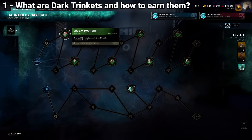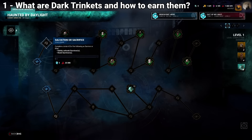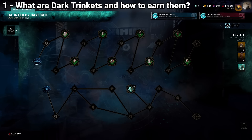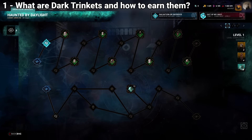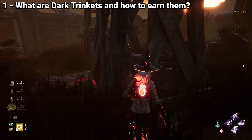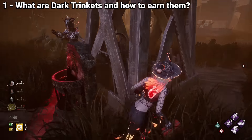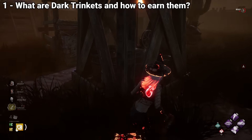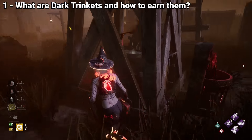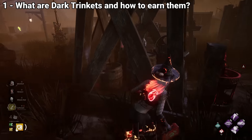Just like the last event, in order to get all the rewards you have to complete the event tome to earn dark trinkets so you can spend them in the event store. Additionally, this year we also get some extra cosmetics as part of the DBD Day event, which can be found on the first page of the event tome. Just complete the challenges as usual with whatever side you want in order to get them.